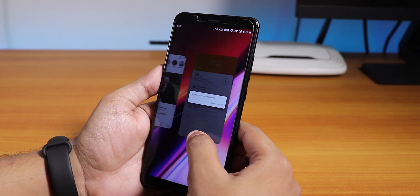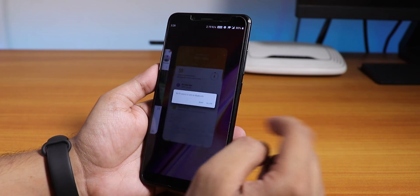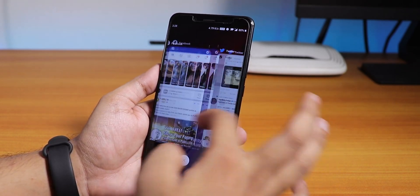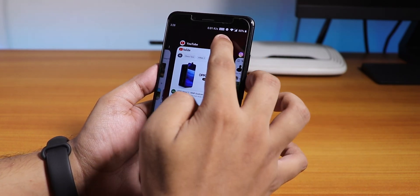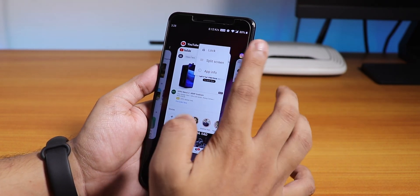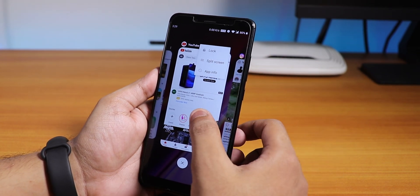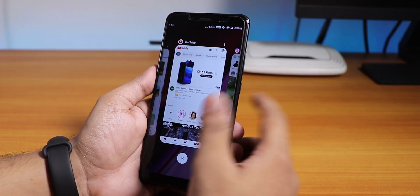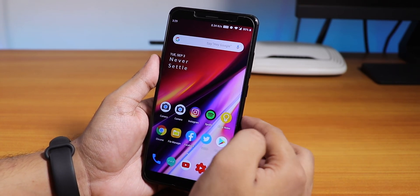Switching between apps looks really good. You can swipe up and hold to switch between apps. Long-pressing an app in the recents menu lets you lock it in memory; there's also split screen and app info. Default Android Pie multitasking overall.